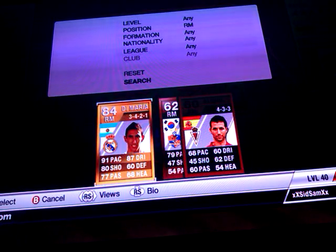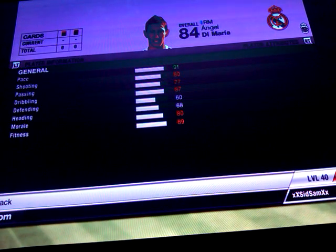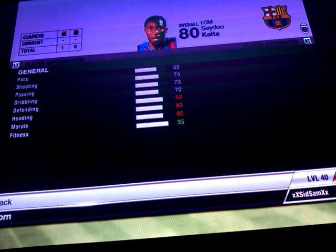For our right mid we have Angel Di Maria — 4 star skills, picked him up for 3,000 coins. He's got 91 pace, 80 shooting, 77 passing, 87 dribbling. I was tempted to pick up his informed card and I still might, but I don't have the coins at the moment.